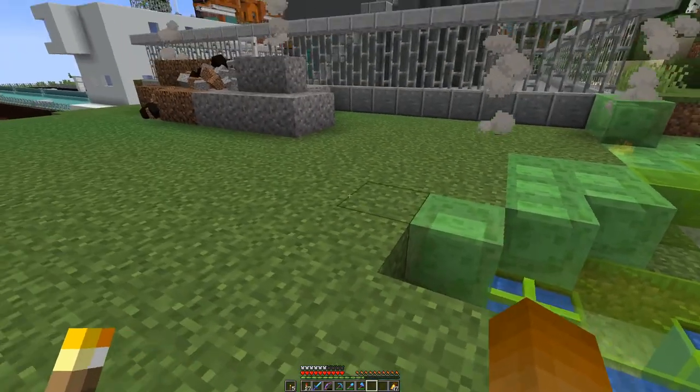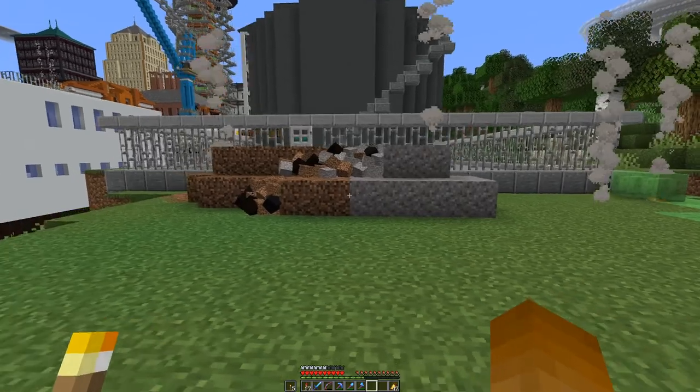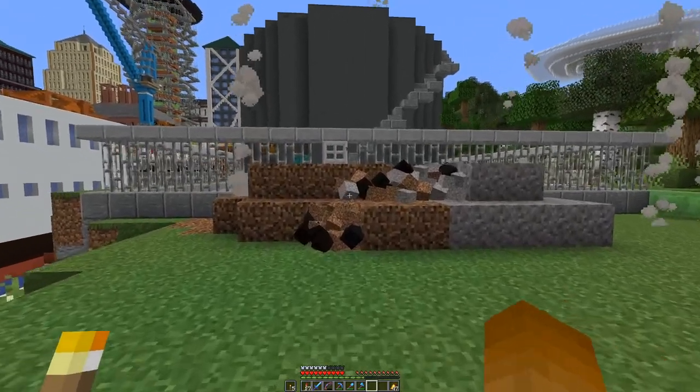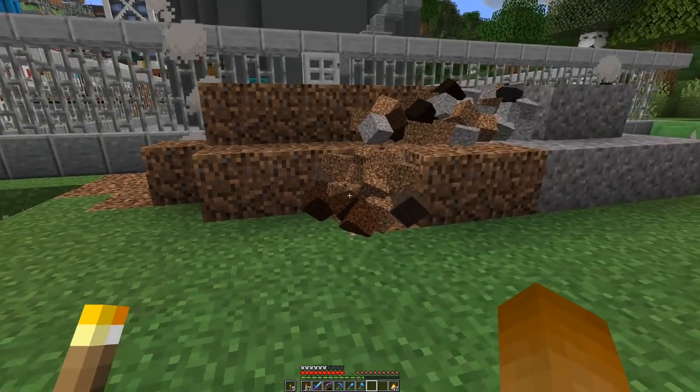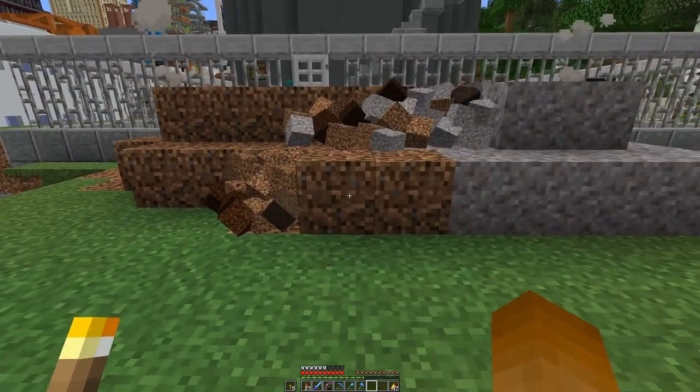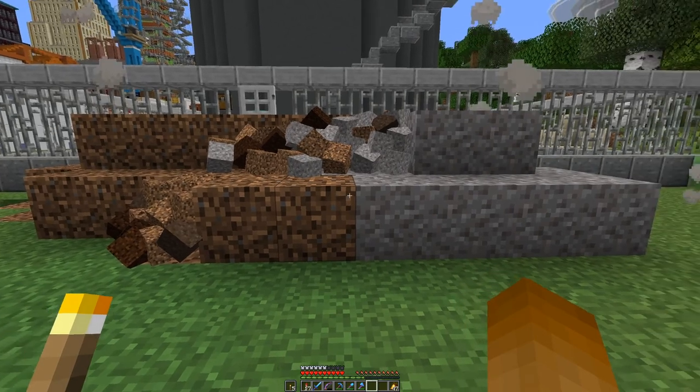What you also see at the back of some areas is piles of debris from building just sitting there. I achieved this with a bit of dirt and gravel and some armor stand magic.